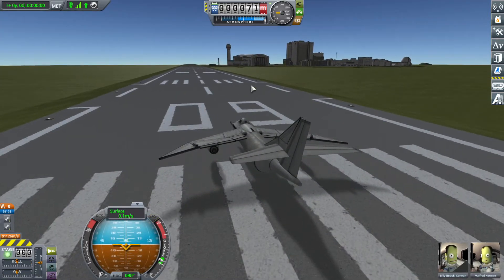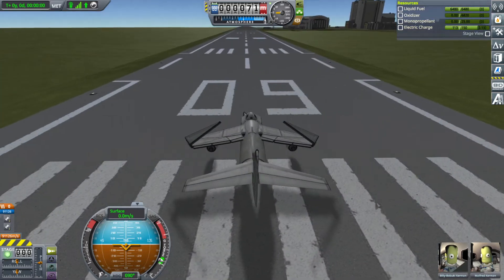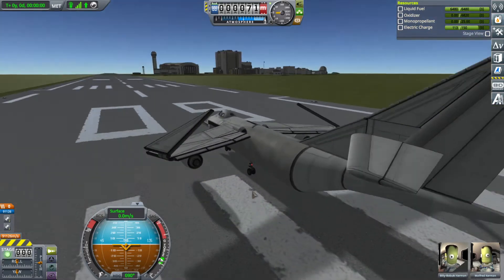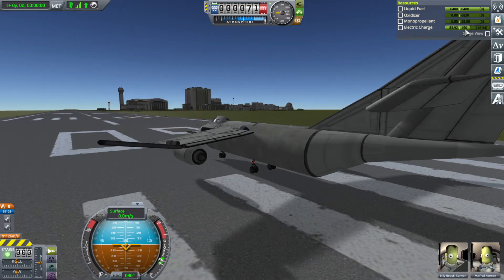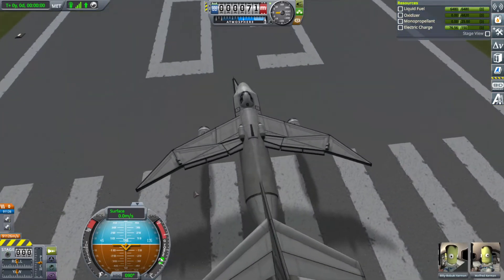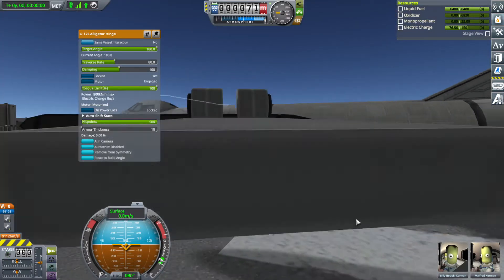The way I provide this craft file is with the wings locked in position, ready for takeoff, because if you're going to load it in, you're probably ready for takeoff. But it is quite capable of putting them into a locked stowed position. I'm watching the electric charge to know when it's safe to lock them, because if you try to lock them while they're moving — especially if one is moving and the other is not — you get asymmetric locks, which screws up the action groups and you'll have to clip your camera in and manually right-click things.